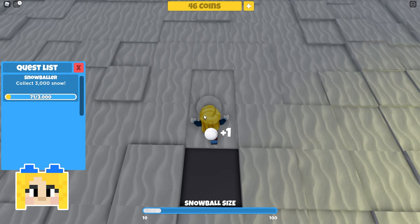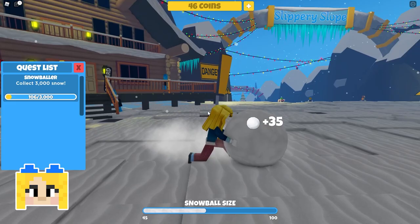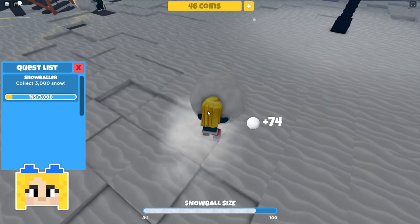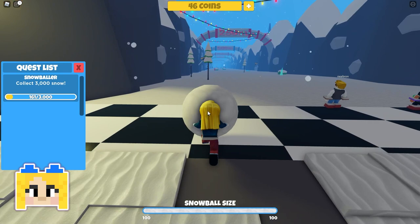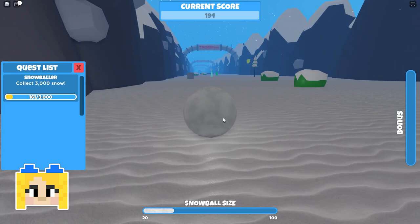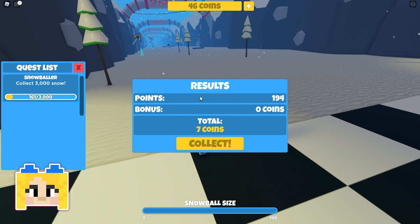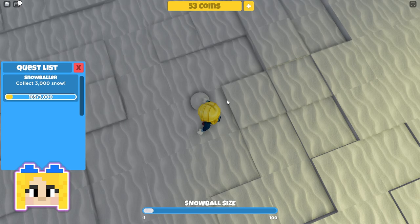Now I got to collect more snow because I need to reach 3,000, which is a lot. There's Trent, and there's a snow globe over here — it says you can start a snow storm, but you need Robux for that. If you come over here to the lodge by the slippery slope, there's a guy named Jack. I'm definitely doing Jack's quest. Jack, I am ready for a quest. It's been snowing a lot lately, I need you to pick up some of this snow. I have to collect 500 for Jack. I can do more than one quest at a time.